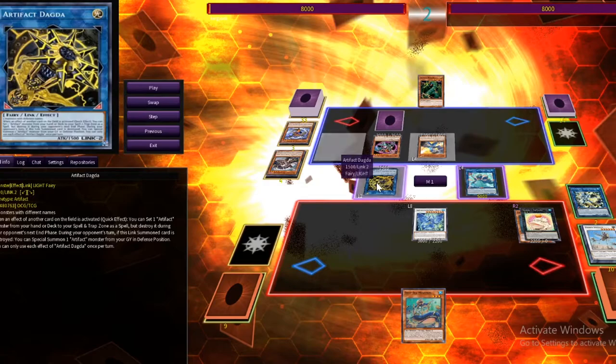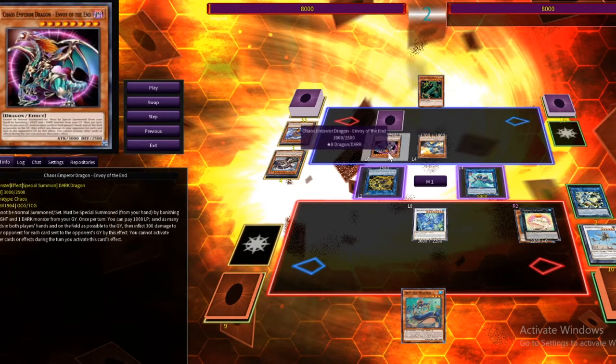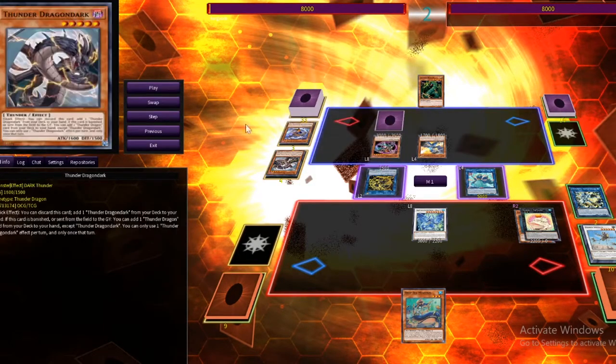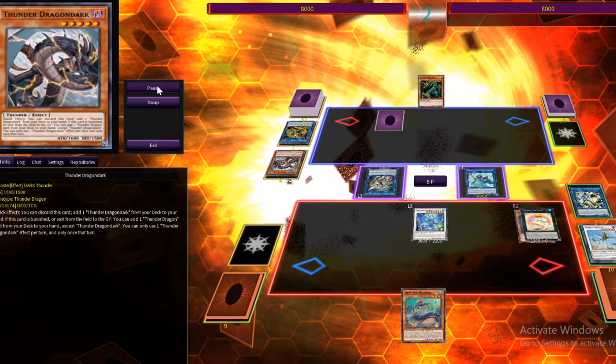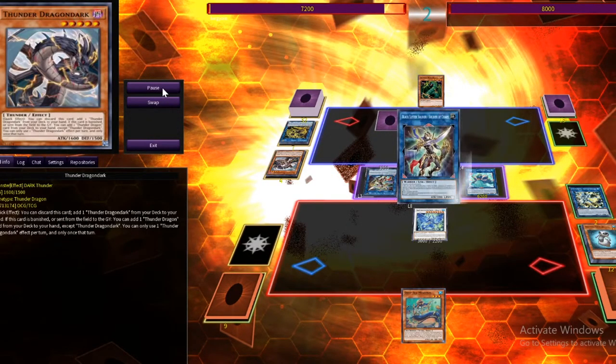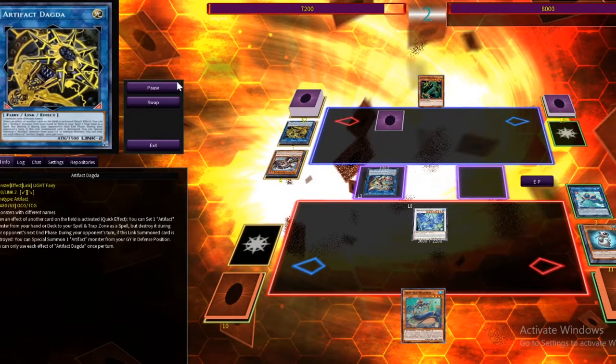He gets an effect — whenever I activate an effect, he gets to set an artifact, and banish things with special summon stuff. He's playing Thunder Dragons and Chaos stuff. I just keep getting bigger — 5,200. He makes the Chaos Soldier guy to swing over my Totally Awesome, and then banishes my Bubble Reef. That happens sometimes.